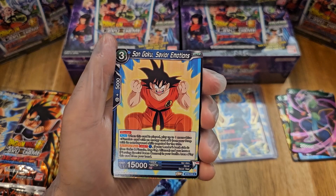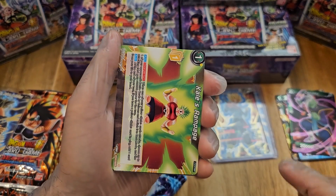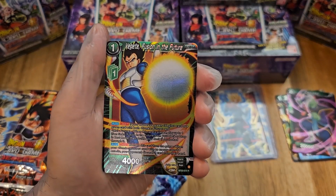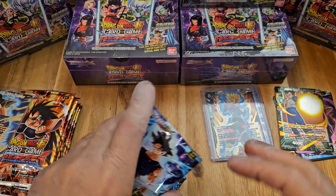Or if anybody's been keeping track of everything in an Excel sheet or document, share that with the group — put it down in the comments, we would appreciate it. Vegeta, Fusion in the Future, is our foil. Son Goku. Nothing extra.